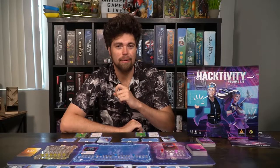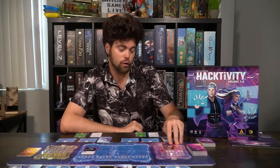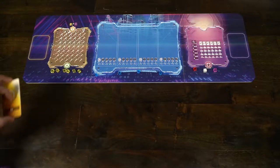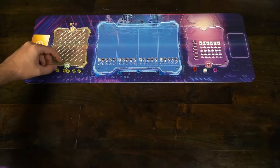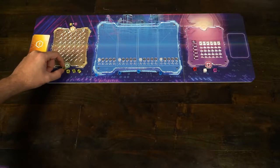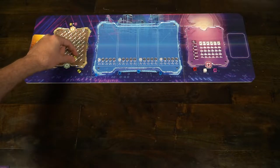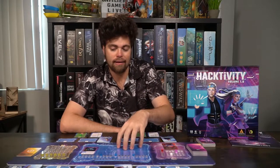Let's start by explaining how the game is set up. The first thing you'll do is put the main board together, which has three portions: the alert interface, the antivirus interface, and the critical interface. On the alert side, you're going to put a number of yellow cubes based on the number of players in their suggested spots. For the first base game, you're going to set them all in the A through G areas of one, and you're going to use all the cubes.